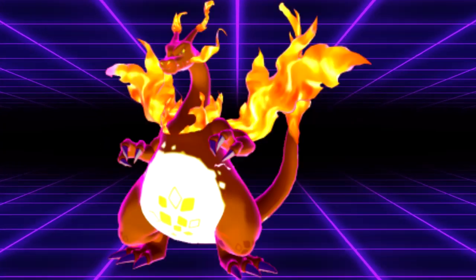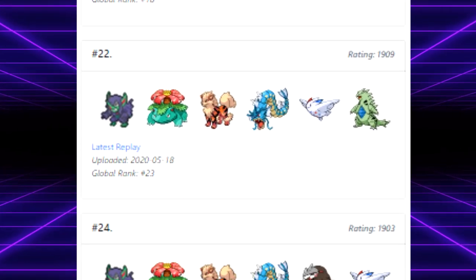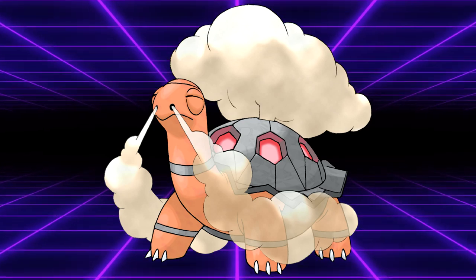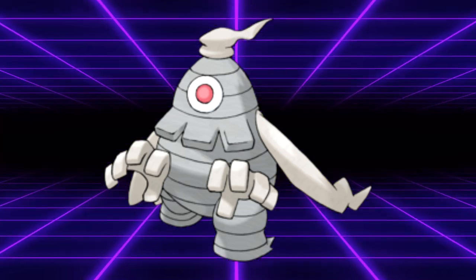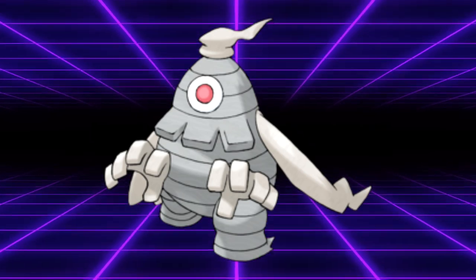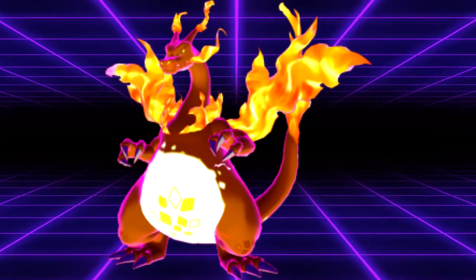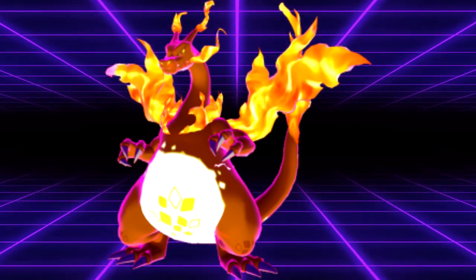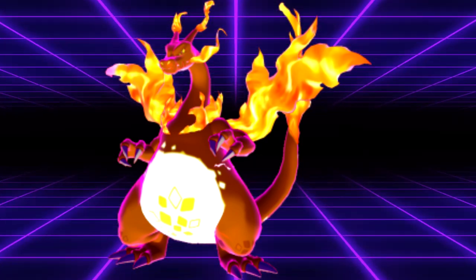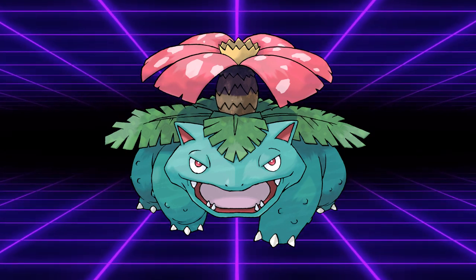Let's get into partners Venusaur will want to have with it. You might expect Charizard to be its most common partner, but it's actually only the third most common — a testament to how many different teams Venusaur can function on. Its most common partner is Torkoal, which with the ability Drought can switch in and instantly set up the sun, providing Venusaur with the speed boost it needs. Next is Dusclops: Venusaur on Trick Room teams uses Sleep Powder to ensure Dusclops gets its Trick Room off, making it safer for Rhyperior to come in and start sweeping. Finally, GMAX Charizard is threatened by Rock and Water types — Rotomwash, Tyranitar, and Rhyperior — all of which can be dealt with by Venusaur's Leaf Storm and Sleep Powder.